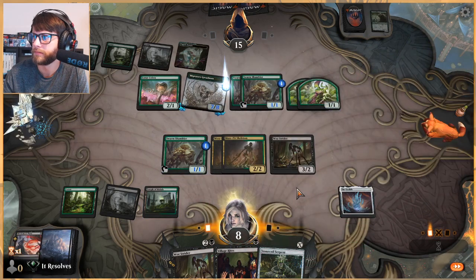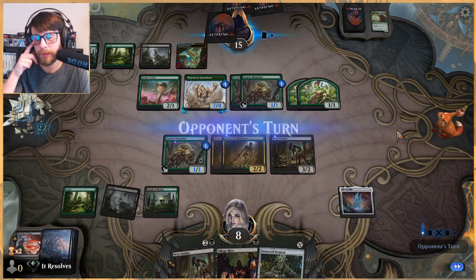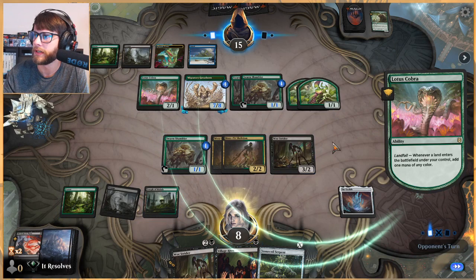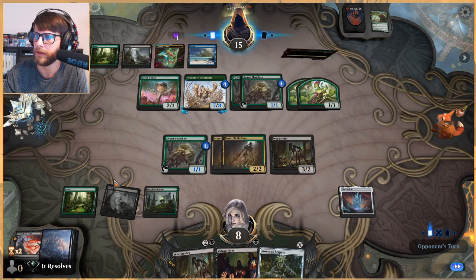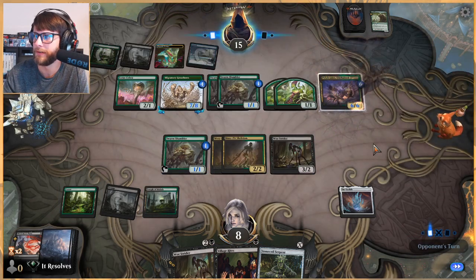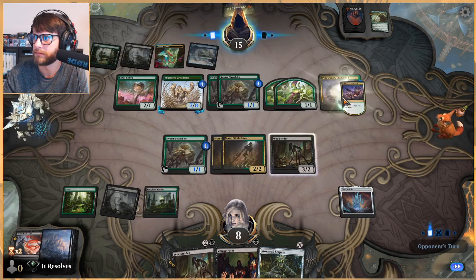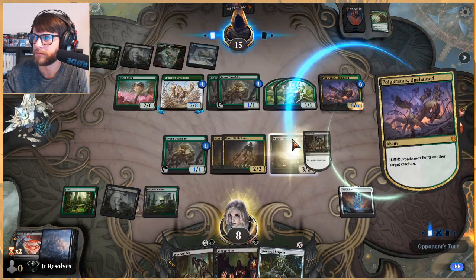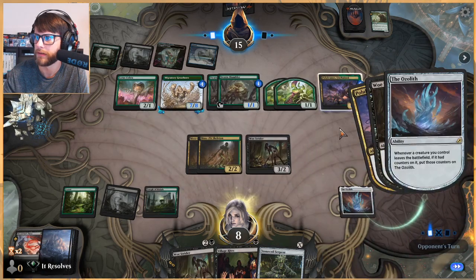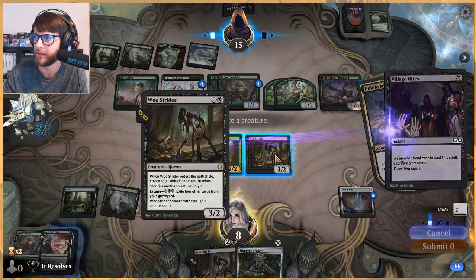So good. Let's pass here — probably going to Village Rites something, just because we kind of need to draw some cards. Chances are we've lost — this is a very significant threat we cannot currently deal with. Oh, and that's worse — I honestly kind of forgot about Pelakka Wurm. Such a good card. They can just fight stuff off here. Let's scry first. I do want that, to be honest. Then let's Village Rites.